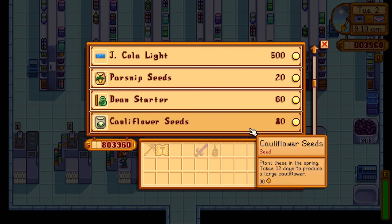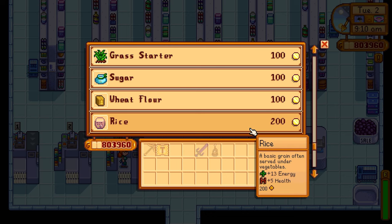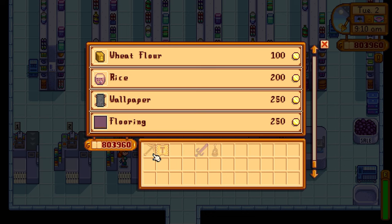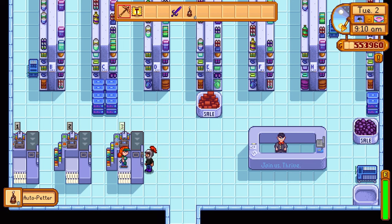If you have multiple barns or coops on your farm, you will have to get an auto petter for each one if you don't want to wake up in the mornings and spend an hour or two petting your animals. So this can become very costly very quickly depending on what kind of farm setup you have. There is, however, a much cheaper way to do this.